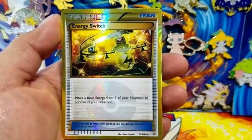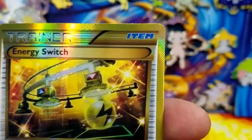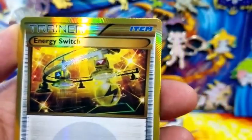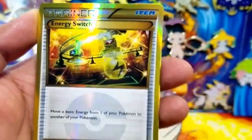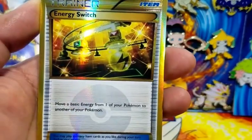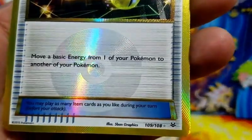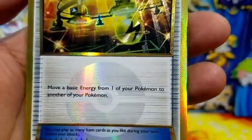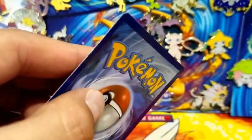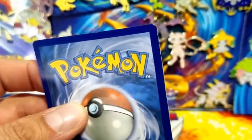Here is the first code card, and as you guys know I'm going to keep every other one because I want to give them away on my social media. Here starts a Wingle, a Swablu, Fletchling, Togepi, Ninjask - which is cool, I needed this for my collection - a Revive trainer, Altaria, Wingle reverse holo which is really cool I also needed that, and we have a Togekiss regular rare.